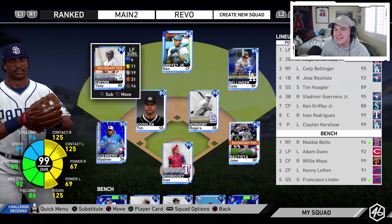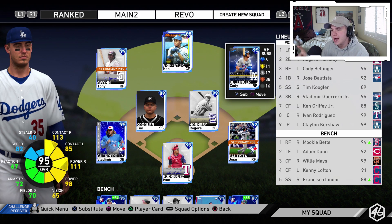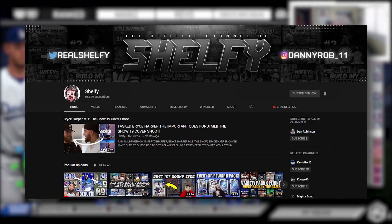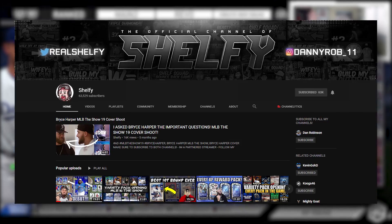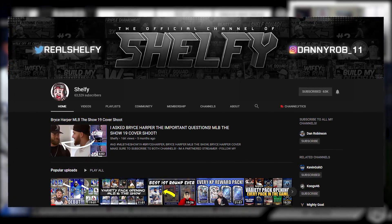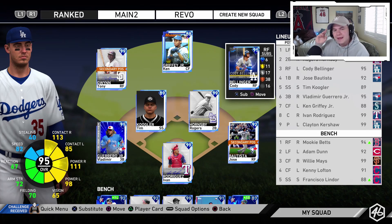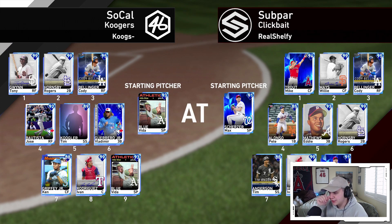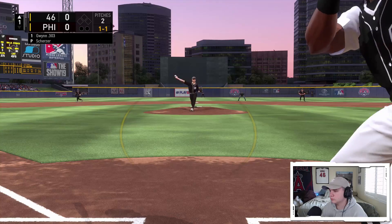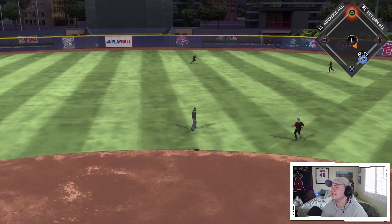Now we're going into this game with Cody Bellinger, but I'm not going into a ranked seasons game — I'm going to be playing another content creator, my homie Shelfie. A really good friend of mine, a lot of you know him, his pack squad series is absolutely blowing the MLB community away on YouTube. We're going to play him and he also has Bellinger, so it's going to be a Bellinger versus Bellinger matchup. He's the home team. We've got Vida Blue taking on Max Scherzer, and he's also got Pete Alonzo and Tim Anderson in the lineup.